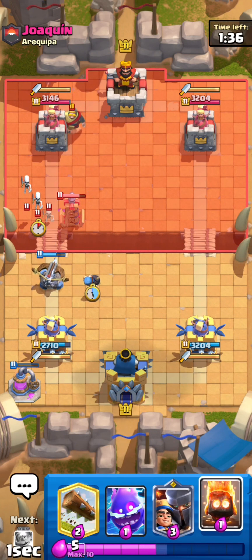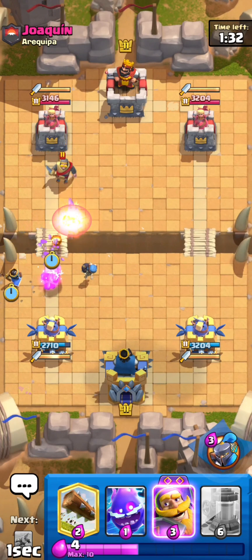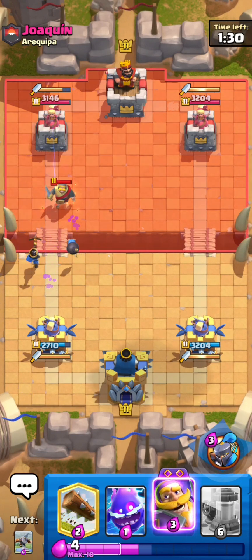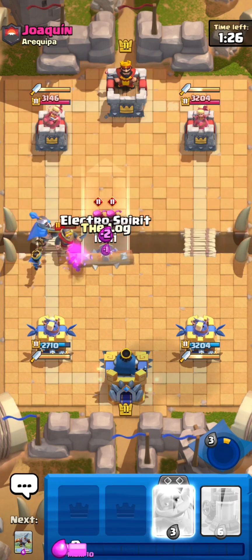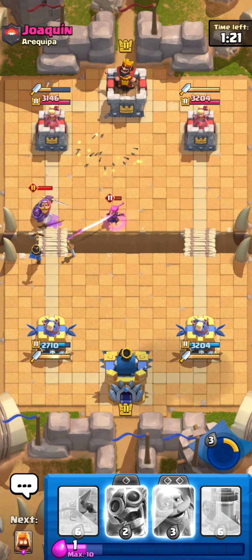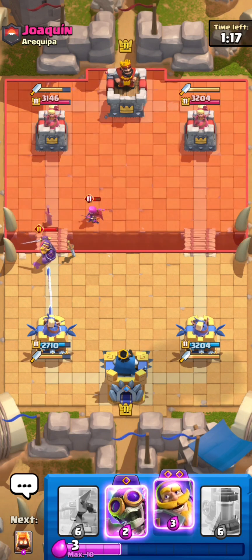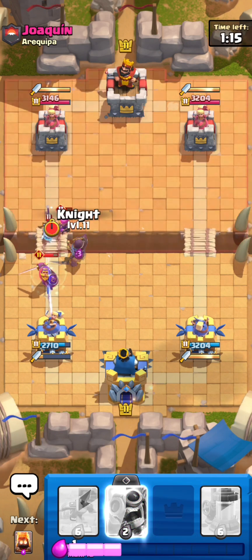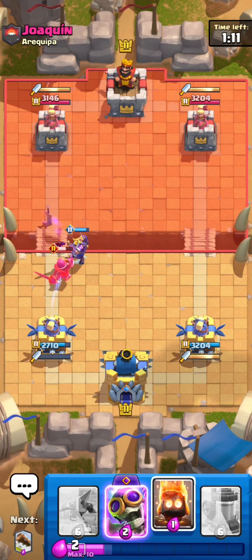We're going to Bomber here. We can also LP fast. We can log it to kill these evil archers. Why is that evil archer still alive? This is not good. We're just going to need evil knight. That was a good evil knight.